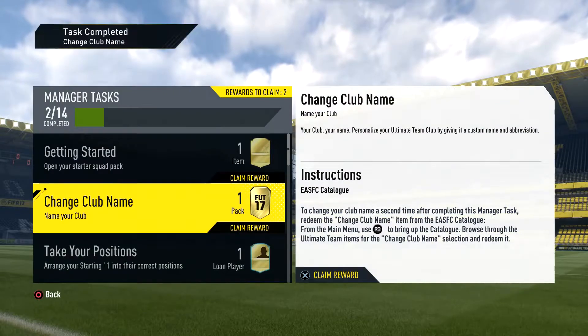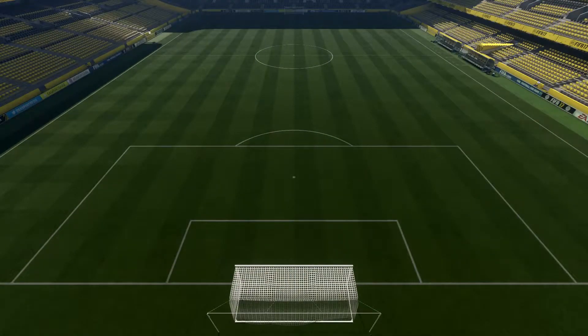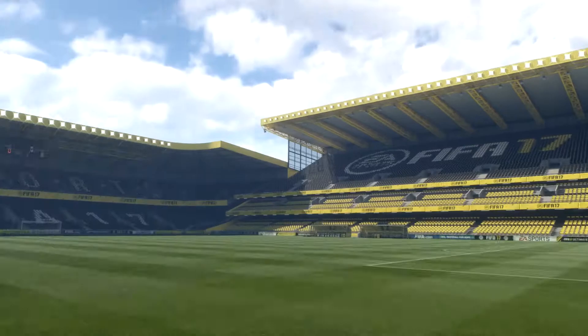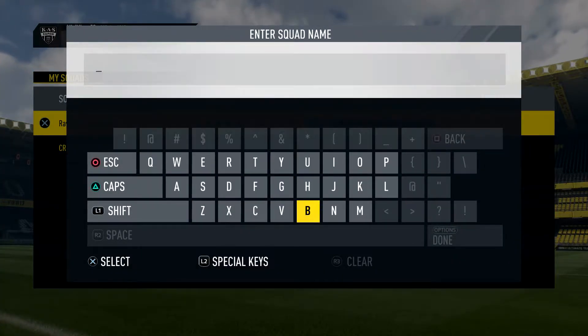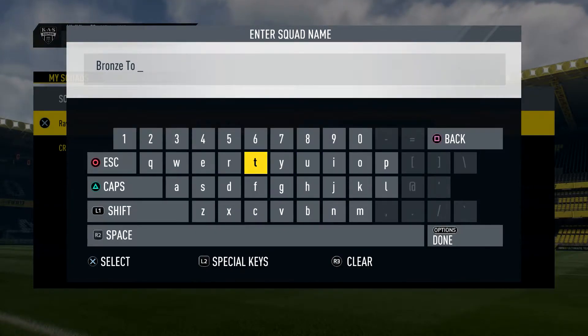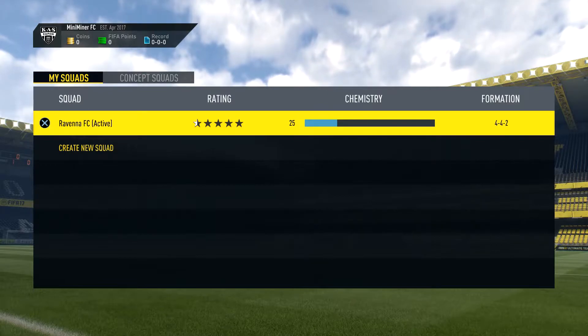Now we can name our team — our squad. We don't want it 'Ravenna FC,' we want it to be 'Bronze to Beasts.' It's just a bit of admin work right now. Let's rename the squad and call it Bronze to Beasts. There we go — that's pretty damn good. That's a good team name. And let's sort out the team.